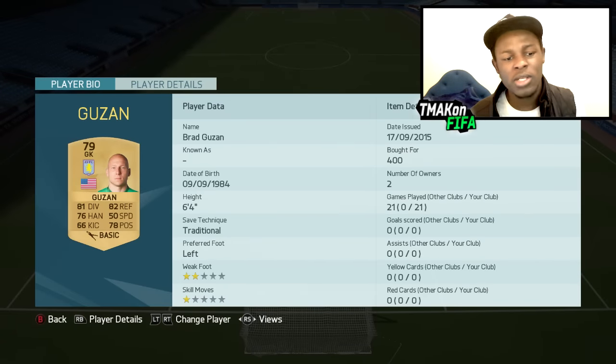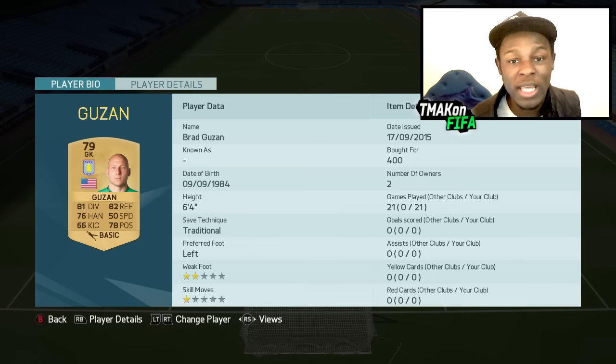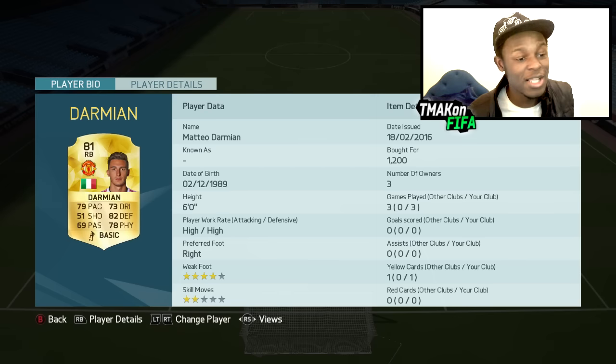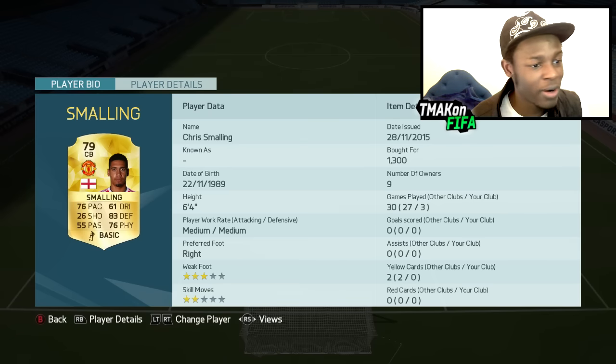Starting us off with our keeper, Guzan — goes for 400 coins. If you've never used this guy before, he's OP, one of the best BPL keepers in my opinion. Darmin is a really good right back; he's not the fastest but he's really good at defending. I've had a really good time using him and he's one I would definitely recommend.